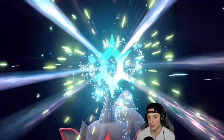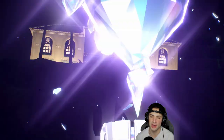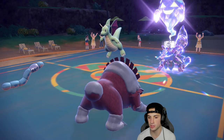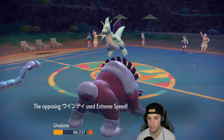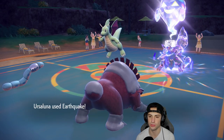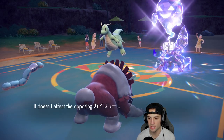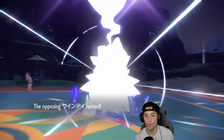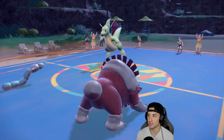Arcanine ends up Terastallizing into Ghost type — I don't mind the Ghost Tera, we're not Body Pressing into that but Earthquake can still do a huge chunk of damage. Extreme Speed doubles down on Earthworm — come on bear, eat up this Extreme Speed! Ursaluna gets off one more Earthquake which is lovely, and we do get rid of Arcanine. Now it's a 1v1 with Dragonite and I'm plus two on defense — huge.